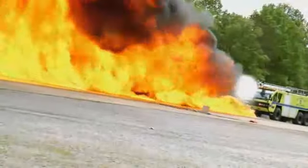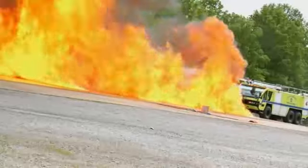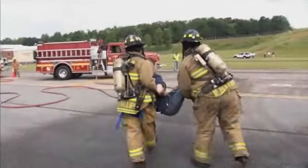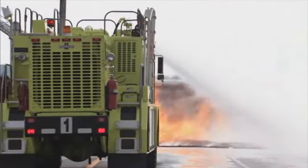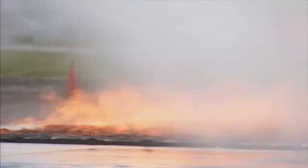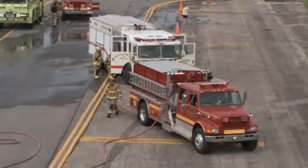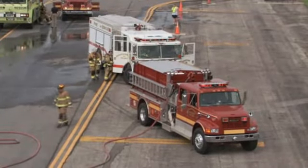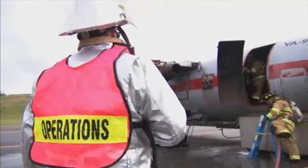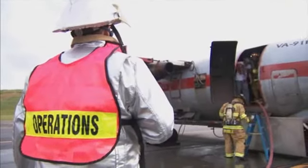Existing fire and crash conditions will govern the placement of firefighting apparatus for the initial attack. To facilitate passenger evacuation, fire-threatening escape paths should be controlled and extinguished as soon as possible. Other non-threatening fires involving unoccupied sections of the fuselage or wing sections may be left for later arriving units. It can be difficult to distinguish between rescue and extinguishment activities because they are interrelated and often performed simultaneously.